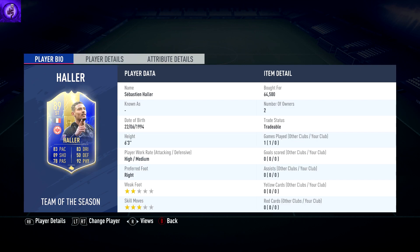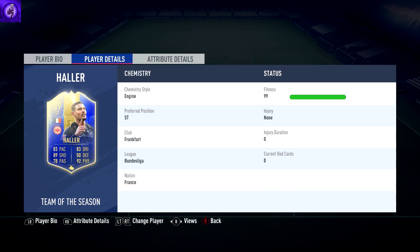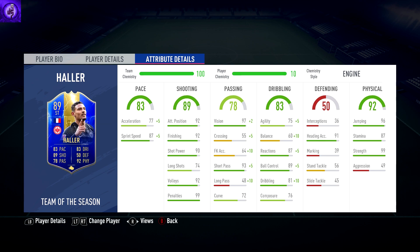Now let's get into the review. In the games I played with Haller, I played him as the central striker in a 4-2-3-1 formation. He is right-footed with 3-star skill moves and 2-star weak foot. He is 6 foot 3 tall with high-medium work rate. This team of the season Haller card has some really good stats.